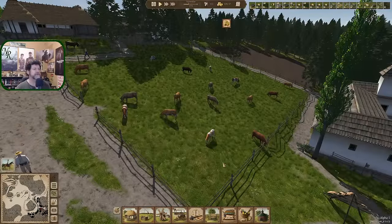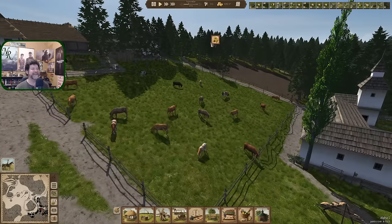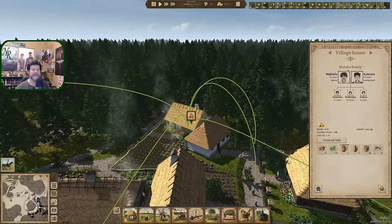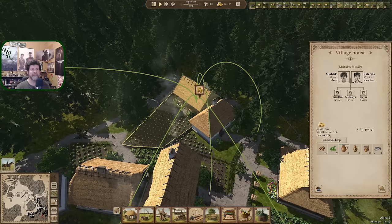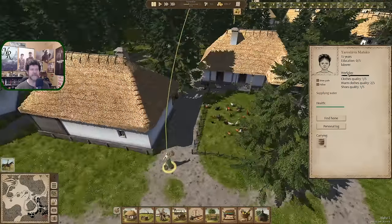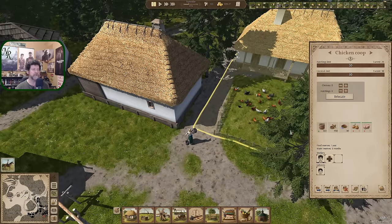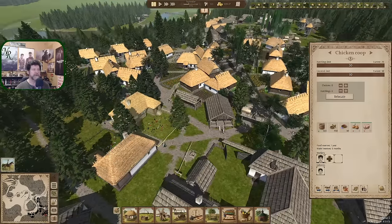Hey folks, welcome back to Ostriv. We've got a field full of cows and someone with money problems — that's where we ended last time with the Matzo family. Monthly income of five, because she's unemployed, he's a laborer, and Yaroslava is helping out with the chickens, so she's a laborer as well, bringing 50 water in.